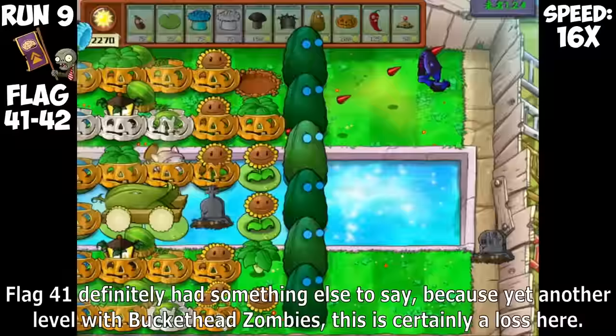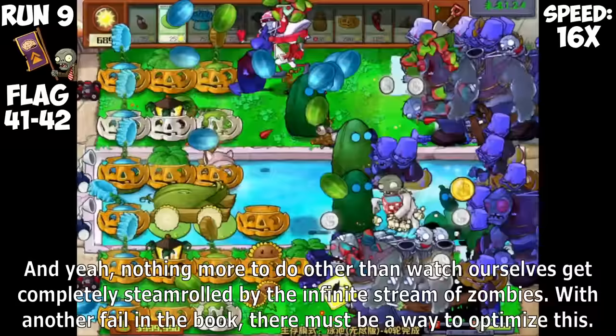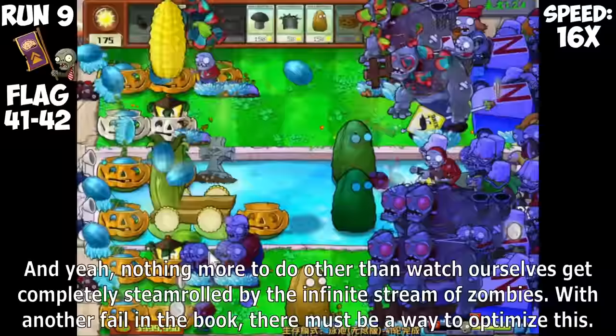I seized the opportunity of the next flag to build back Sunflowers no matter what, because we are definitely going to run out of Sun planting Ice Shrooms if we don't plant Sunflowers. But with Buckethead Zombies still here, we were losing a lot of Sun even while building back, and we're down to just 1,700 Sun. The next two flags send Buckethead Zombies again, and at this point it's just me clinging onto dear life. We survived flags 39 to 40 somehow, but Flag 41 brought yet another level with Buckethead Zombies — this is certainly a loss, and we get completely steamrolled.